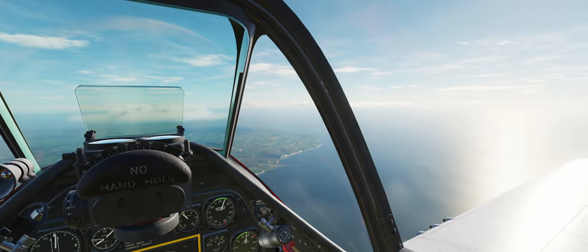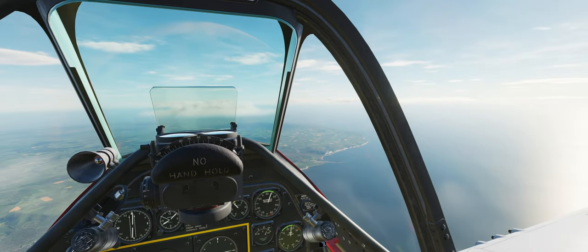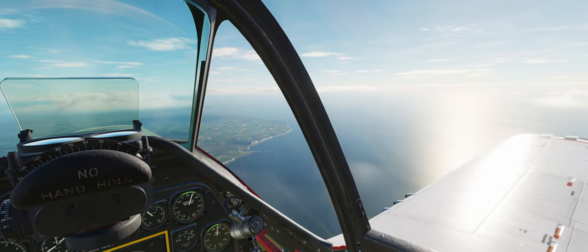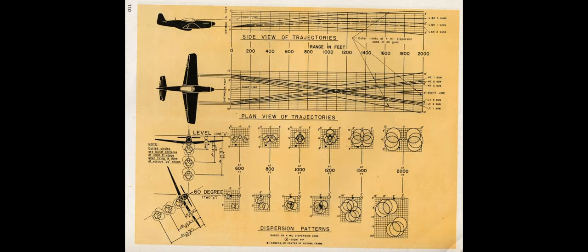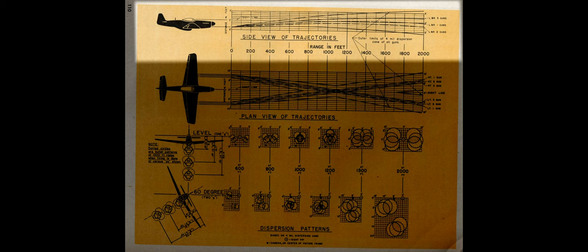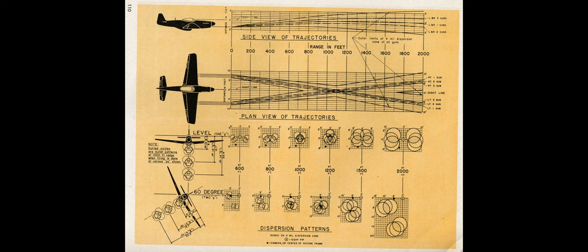Before we get into the controls and gunnery, we need to look at how the P-51 is set up. We have a central gun sight but our machine guns are located out on the wings, so we need to talk about convergence. The P-51 in DCS is set up just like it would be in 1944, following U.S. Army Air Corps publications. We have charts showing a side view with trajectories of all six machine guns, showing bullet spread out to 2,000 feet.